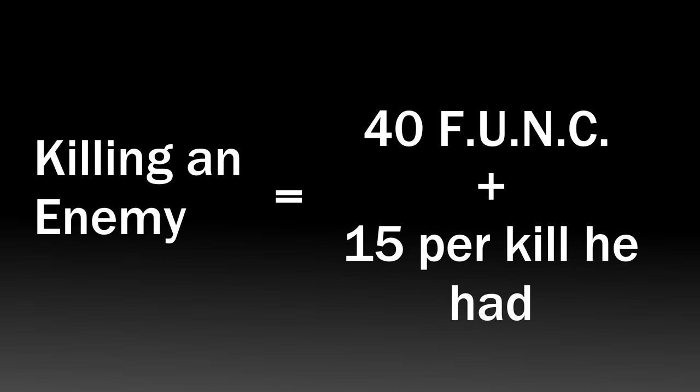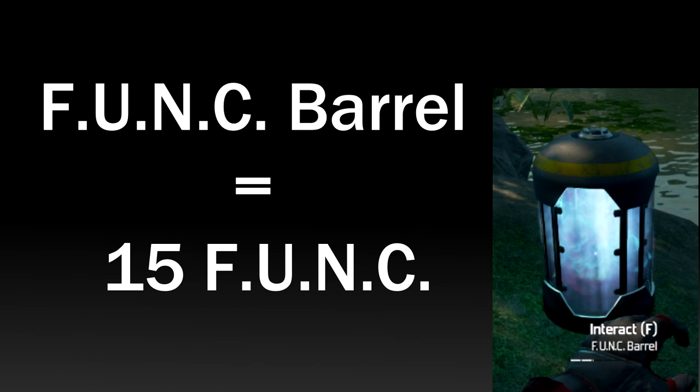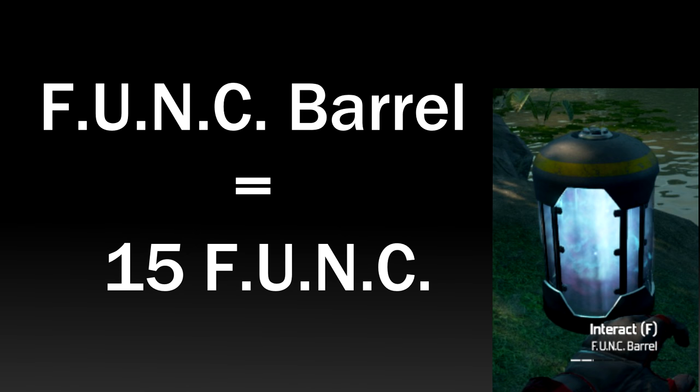Killing an enemy gives you 40 funk plus 15 extra funk for every kill they had. Looting funk barrels gives you 15 funk, but be careful — if the barrel is attacked, it will explode and damage you greatly. Lastly, all of these will give you 5 funk each: entering a building you haven't explored yet, being 100 meters close to an enemy, the first attack on an enemy, looting previous contestants (the corpses and skeletons on the ground), activating gas pylons, destroying explosive barrels, opening crates, and walking 500 meters.